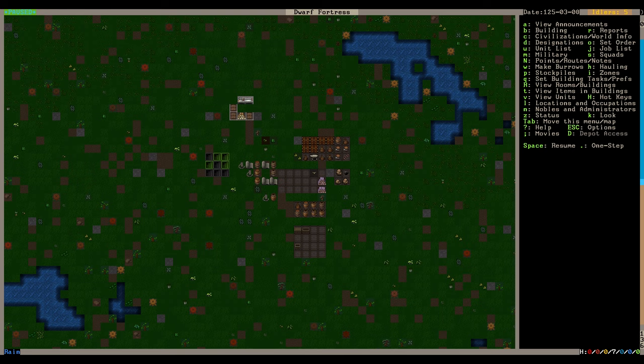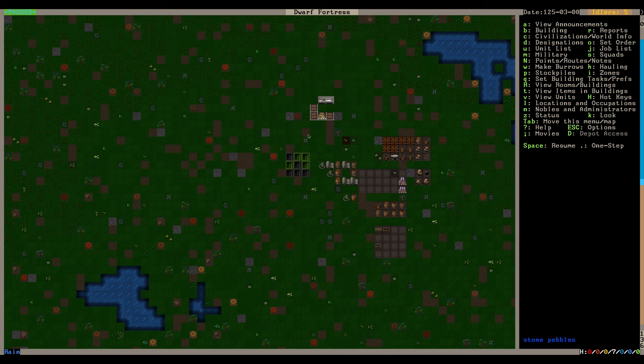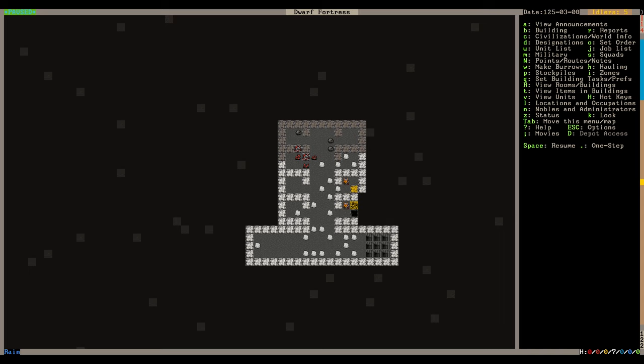So I know you wanted to teach us brewing this episode. Before that, there are different keys to view different things. I've been using K for the most part just to look at what objects are. You can also use your mouse - hovering over things shows info in the bottom right, like 'carpenter's workshop with dark grass soil floor.' If I click on it I get the actual look menu, but I'm still in the habit of using my keyboard.